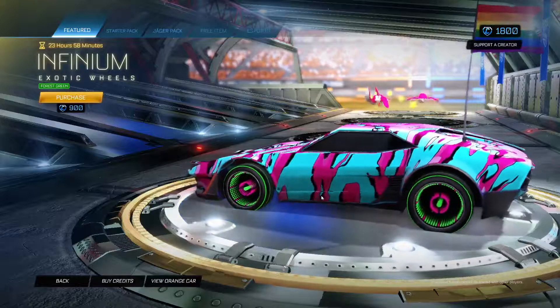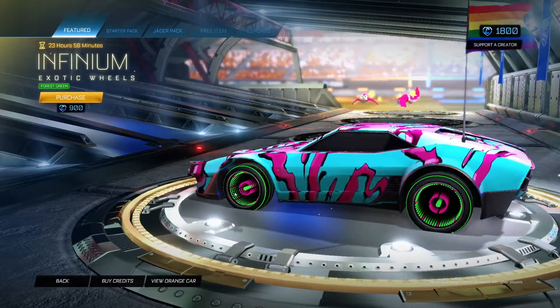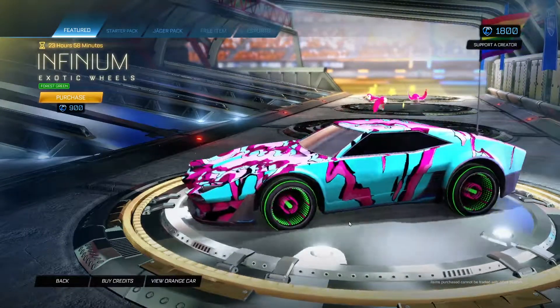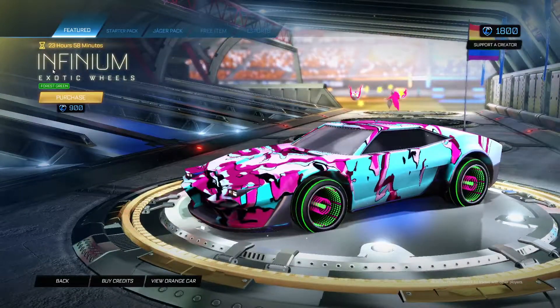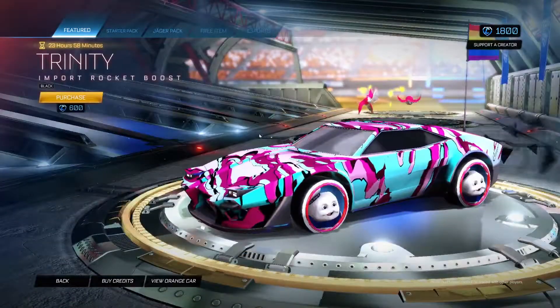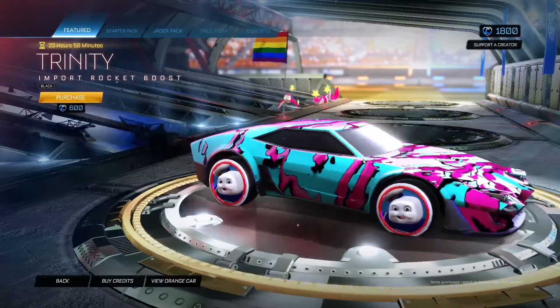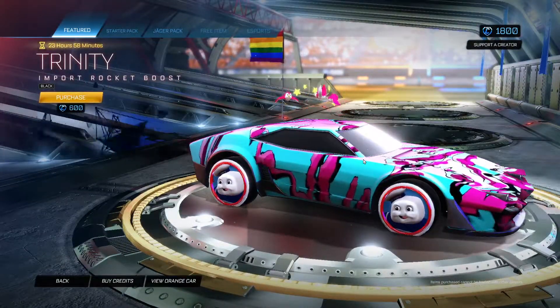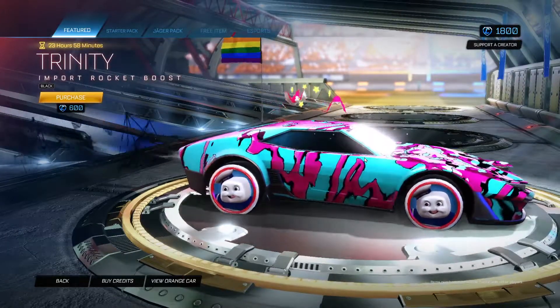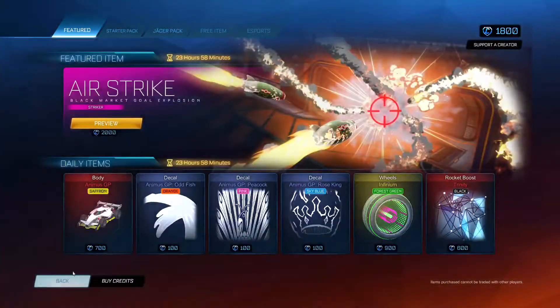Infinium in Forest Green. I like the look of these wheels because they are very interesting — the design on them — but they always seem so expensive. It's because they're exotic, I know, but I'm never too fussed with them. And then Trinity in Black. Having it in black kind of ruins most of it — having it in grey kind of takes a lot away from it too.